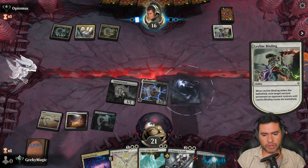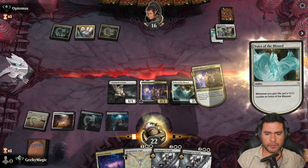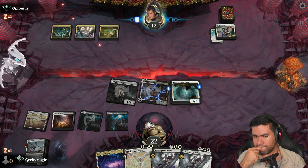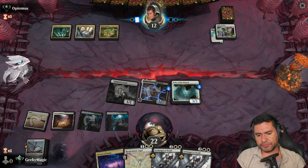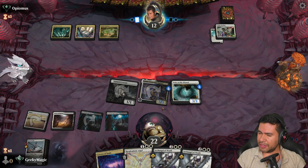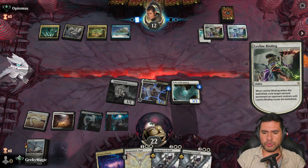Voice of the Blessed. I'm going to go with another Voice of the Blessed and leave it like that. Another Voice of the Blessed - Seraph! We're going to keep the Seraph. Now we can go ahead and play one Archangel of Wrath with Kicker, and that means it's going to gain twice the amount of life. But if there's no removal, we can go ahead and kill it. There was removal.